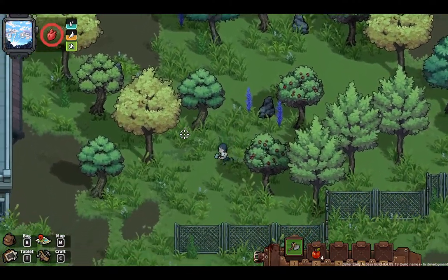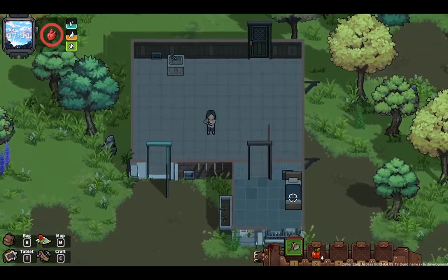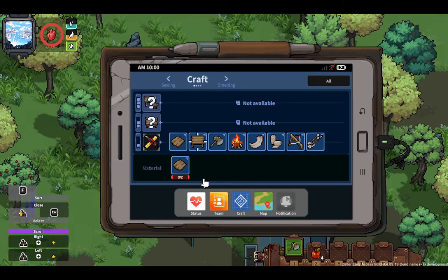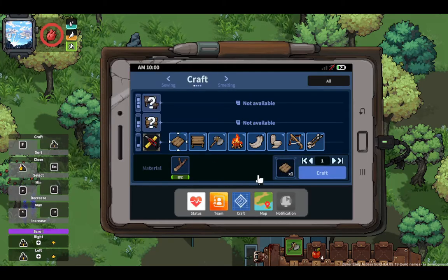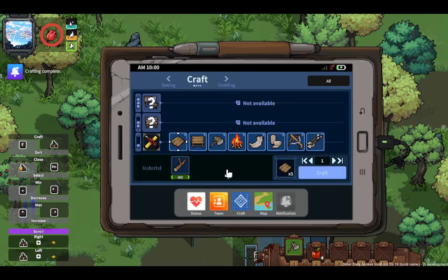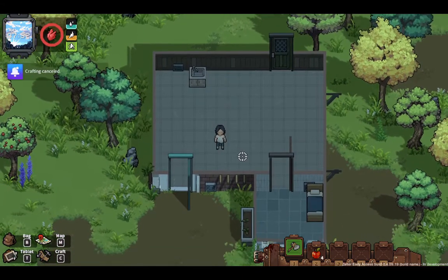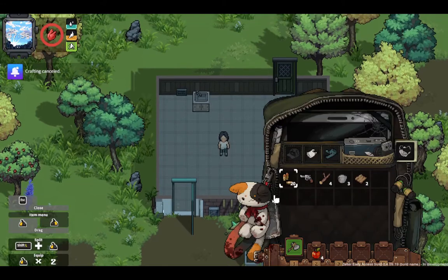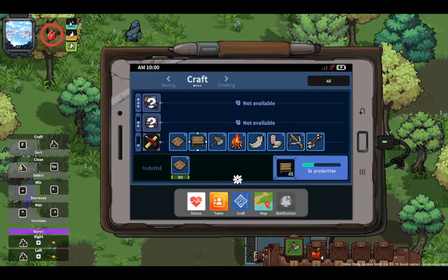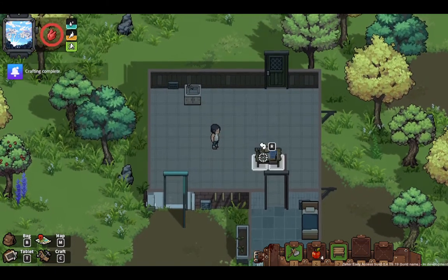It's still daytime, 7 o'clock in the morning. And this seems like it's our house - we already have the bed. So let's see crafting. We're gonna do crafting wood workbench. The wood workbench requires wood boards and we need two of them. When you're crafting, you have to be in the crafting screen - you can't go away, otherwise the crafting will be cancelled.